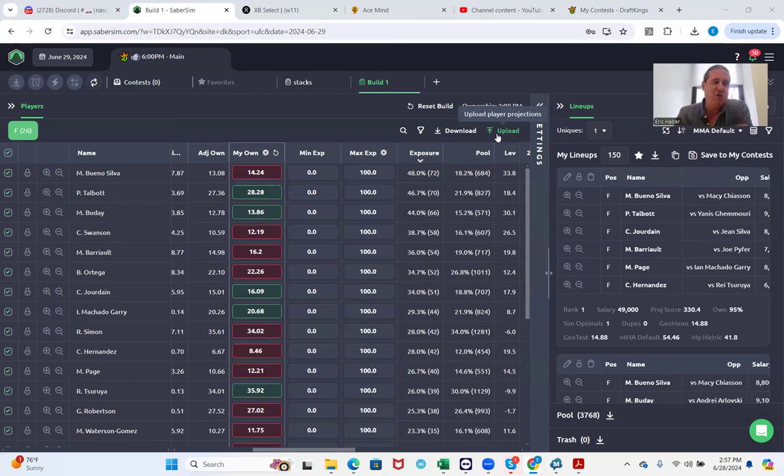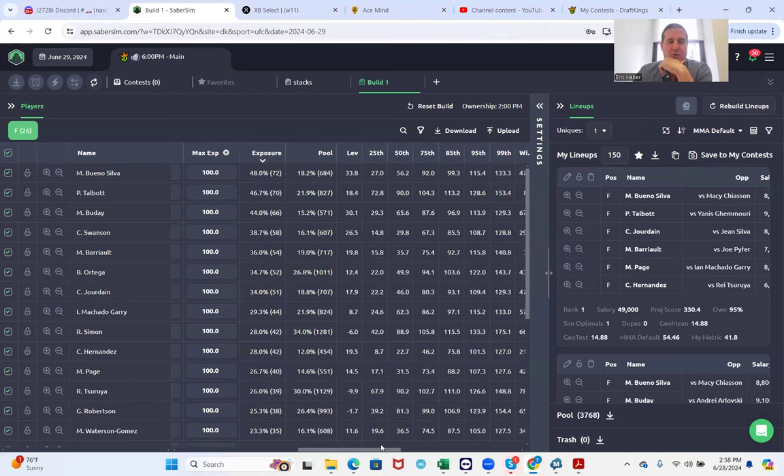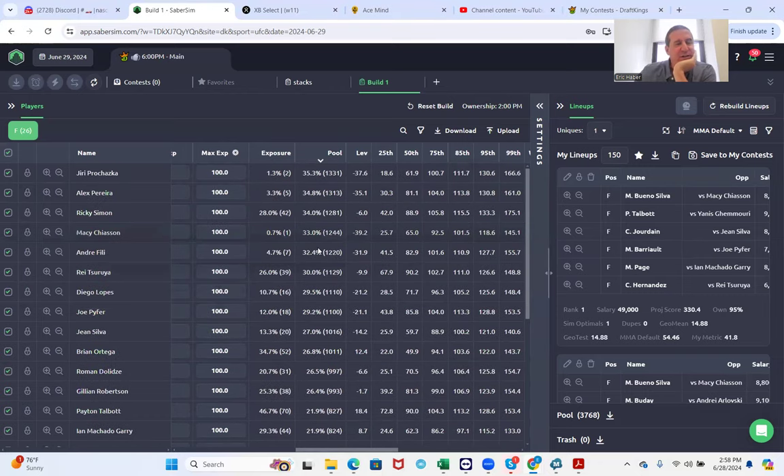That's why when we finish these videos I very rarely show what we have — it doesn't really matter as long as you go through the process. First thing I did was upload all my projections to Saberson and I ran my first 5,000 lineups. This all comes down to how you want to rank them — which 150 do you want to use? Before we get into the various ranking systems, let's see what the overall pool looks like, and I want to see if this ownership represents my projected ownership.